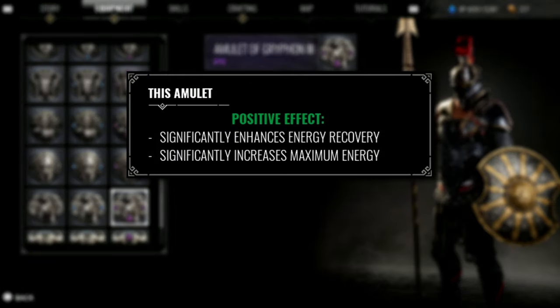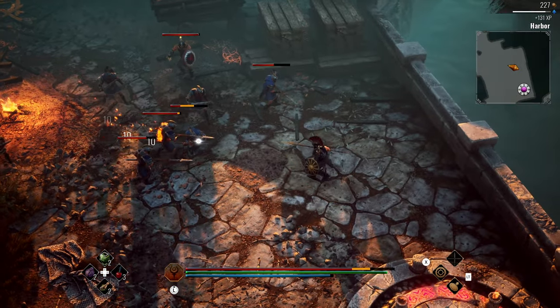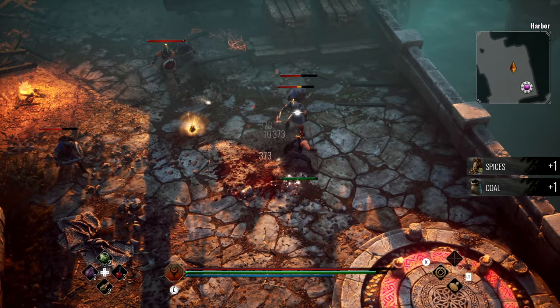The Amulet of Gryphon boosts energy regeneration. Additionally, it enhances its maximum level. This Amulet will be most useful during skirmishes, where the quantity and speed of attacks matter the most.